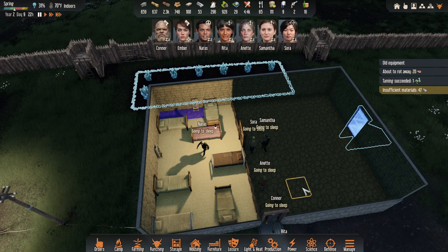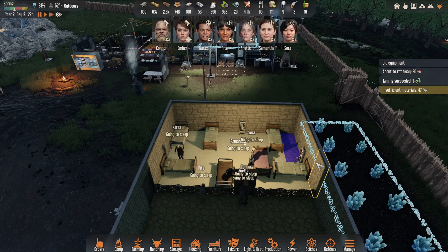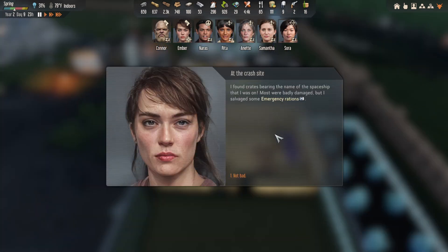I think starting tomorrow morning we break down the walls in here and start trying to set this up into some semblance of rooms. Insulted Rita's sense of humor — God, Connor, don't be a jerk. Expedition complete! I found crates bearing the name of the spaceship that I was on. Most were badly damaged, but I salvaged some emergency rations — that's not awful.